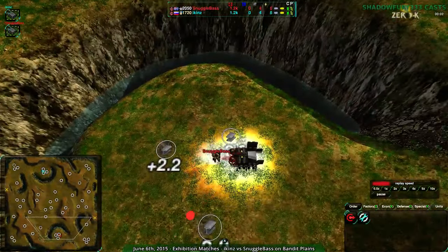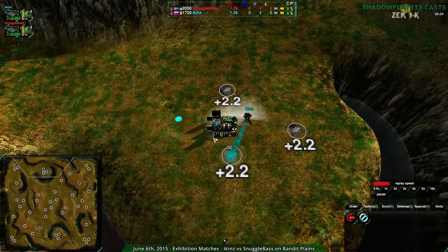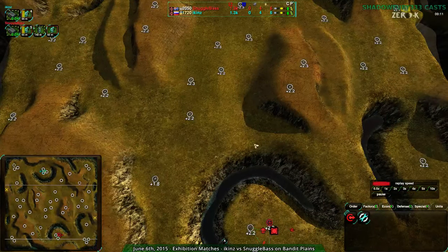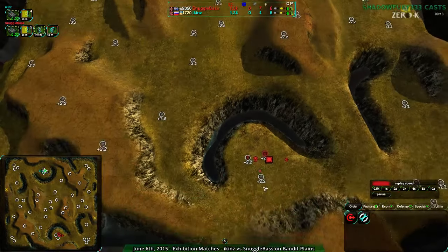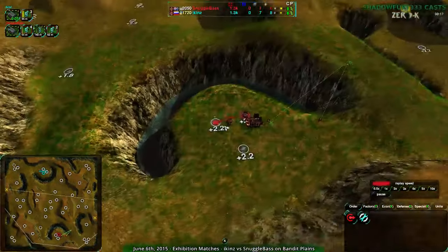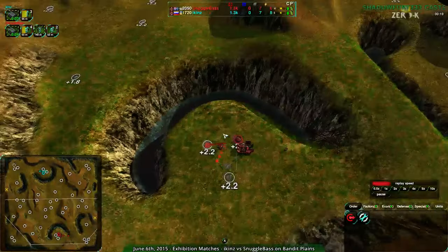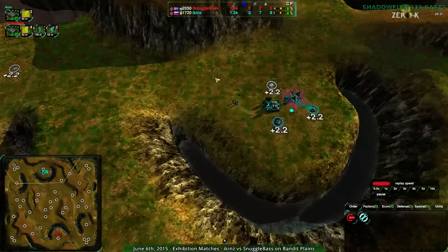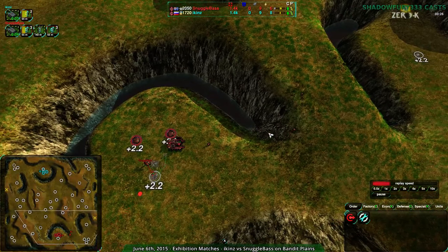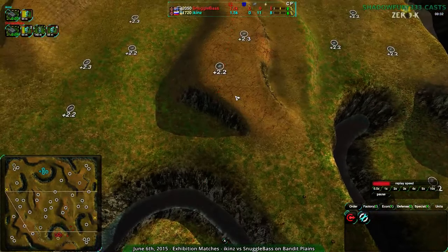Both players have started Cloakie. Both Icons and Snugglebase have decided to start with the Cloakiebot Factory, which is an interesting choice. The size of the map would suggest vehicles being more useful, but the shape and all the hills give bots a decent advantage, and Cloakiebots have a nice set of speedy legs. The Cloakiebot Factory pretty much only has the Tick and the Glaive that are of any decent speed — the rest of their units are fairly slow.